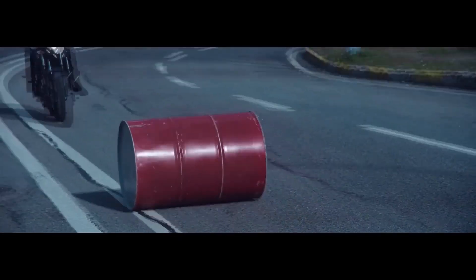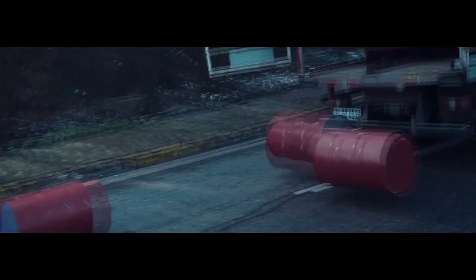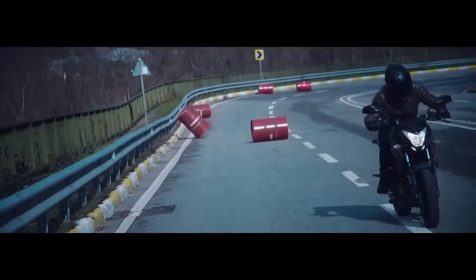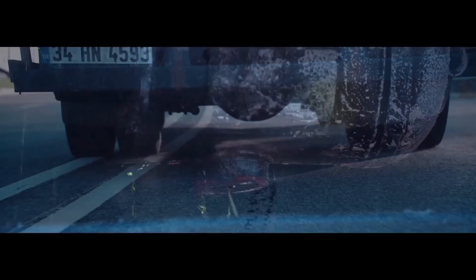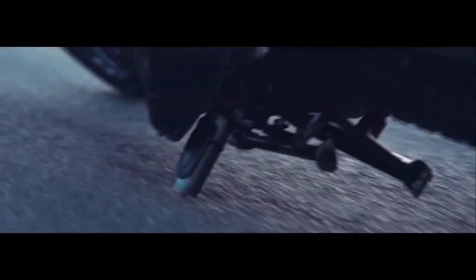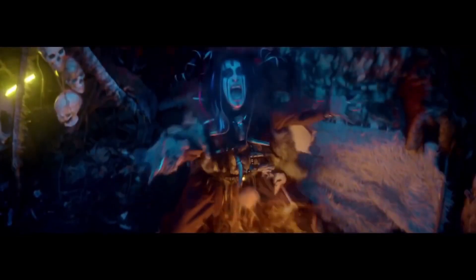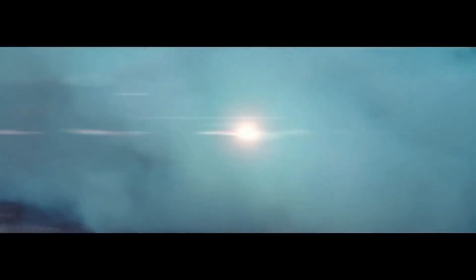First of all, let's talk about the engine. You will get a BA6 compliant engine. The power is going to be 23.5 bhp and the torque is going to be 18.3 Nm. If you look at the change, you will not get the carburetor here. You will get fuel injection instead. So what will it be? It will increase your bike's refinement.